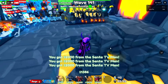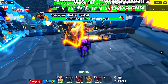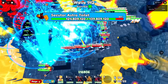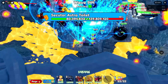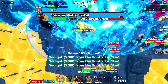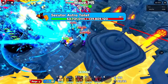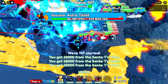The wave 140 boss spawns with 139 million health — the Secular Astro Toilet, which is super quick. We have an ultra time stop and rage ability to use later. It drops to 100, 90, 80, 70, 60 million — then it deploys a shield and takes no damage, then gets rewinded back to the beginning. Now there are 150 toilets on the map. We reach $100,000 saved — halfway to selling our Santas.